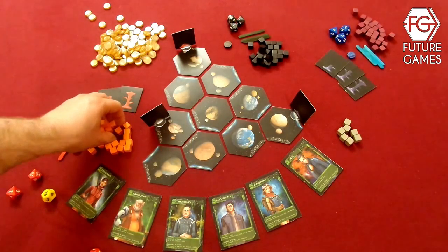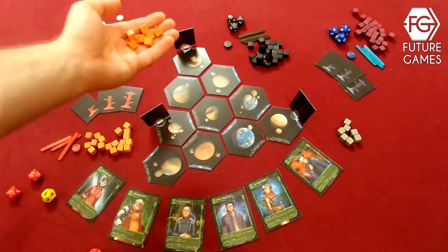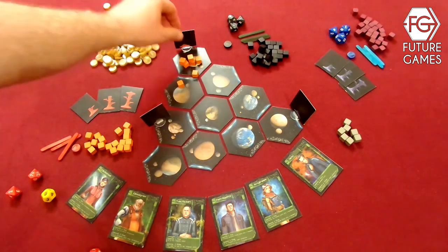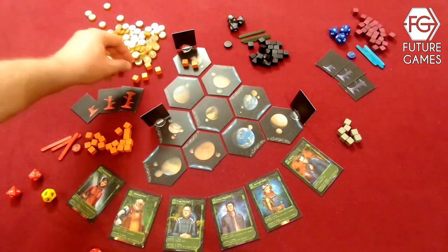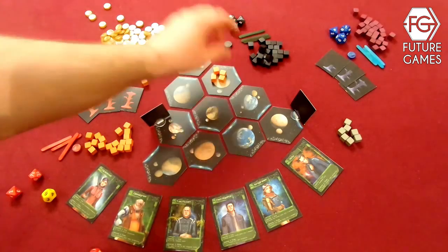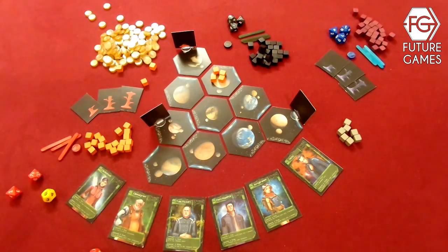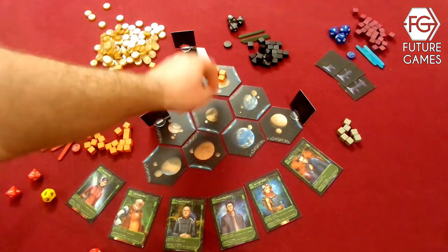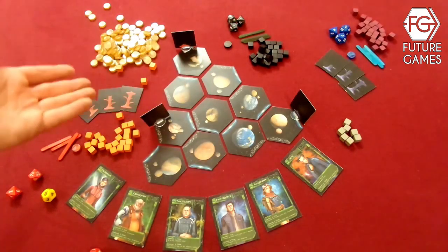So how do you bring these cubes, which we call drones in the game? Drones can be either your mining robots or your defense or attack robots — they just change states, and instead of mining, they do combat. Let's say I am the red player and I have the red base.